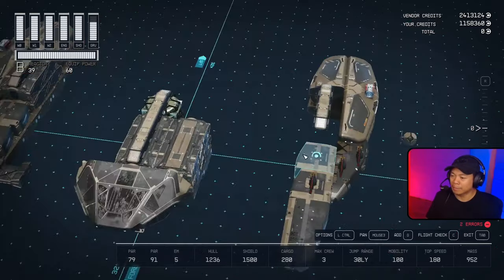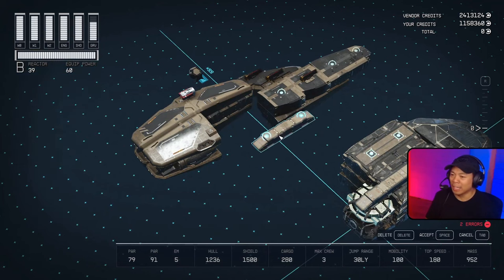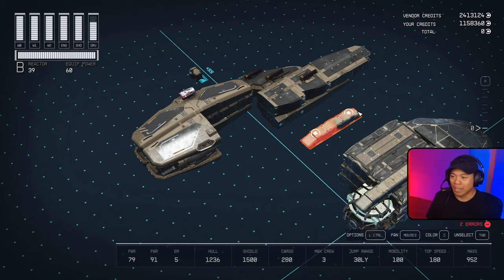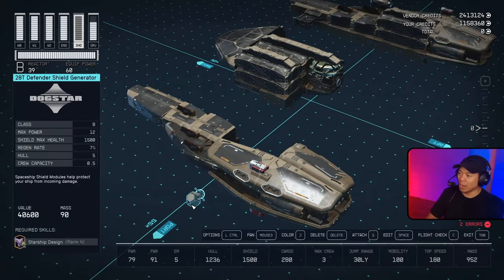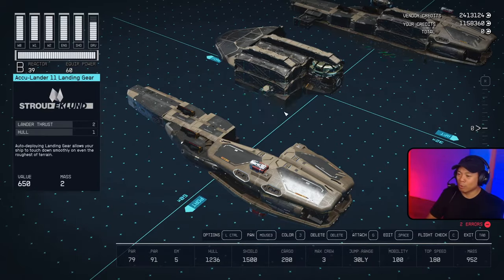Take these two pieces and bring them underneath the hab. On top of this we're gonna bring over a Deimos Spine A in its aft orientation and fore orientation, bringing that up on top of the Deimos science lab two by one. Now let's go ahead and take our 28T Defender shield generator and place it next to the Deimos workshop.